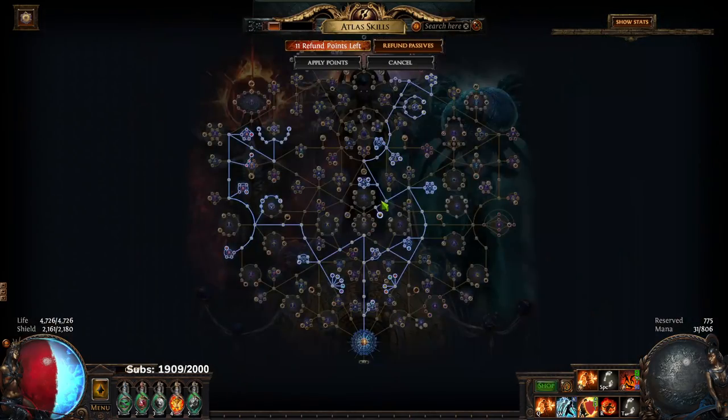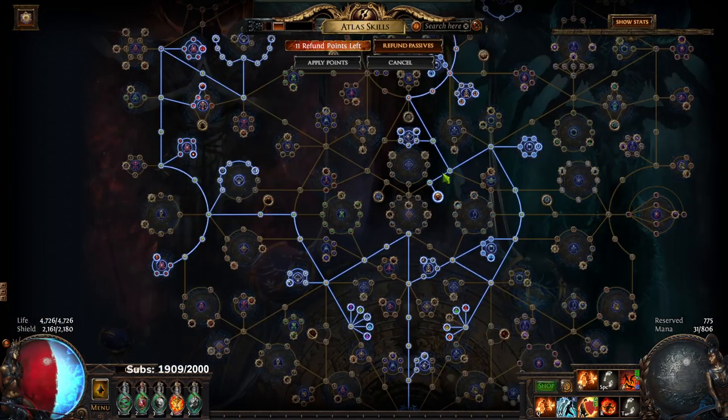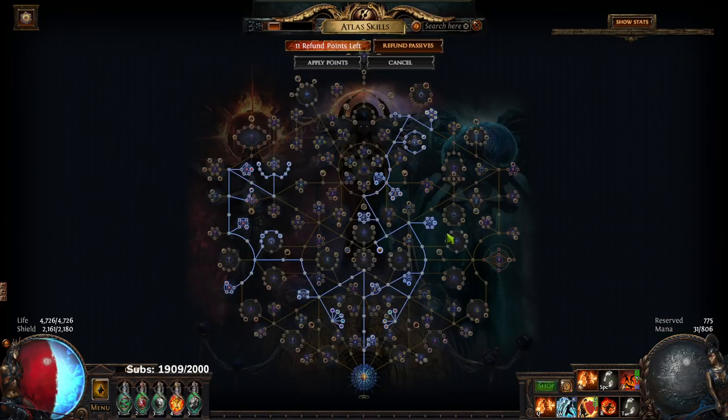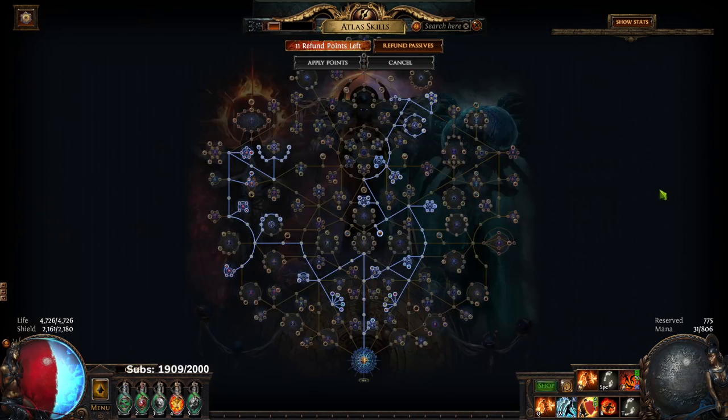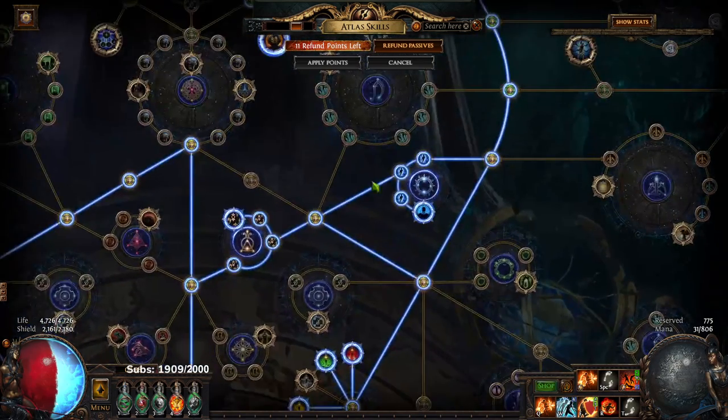You could also make way more money with my strategy if you decided to buy Delirium Sextants — I just have no interest in doing that, that's just too much for me. So this is pretty much the Atlas. It's the exact same Atlas as on my stream — I just have these four nodes out and these four nodes in, wherever the other Delirium nodes are.